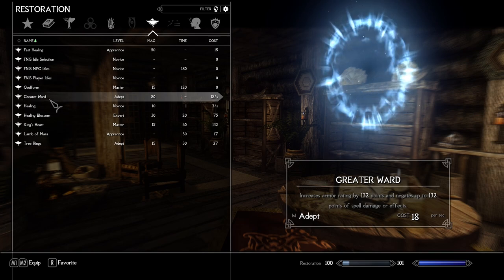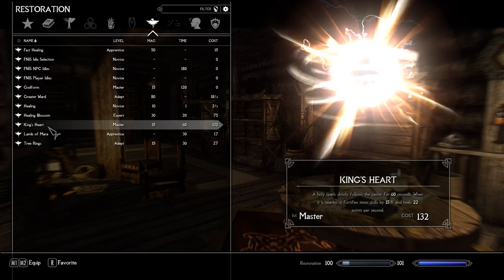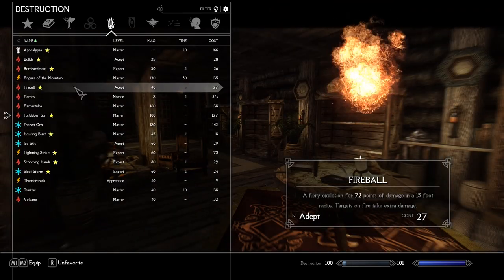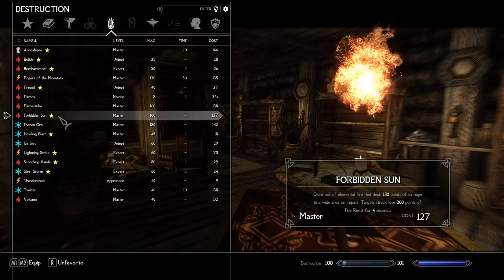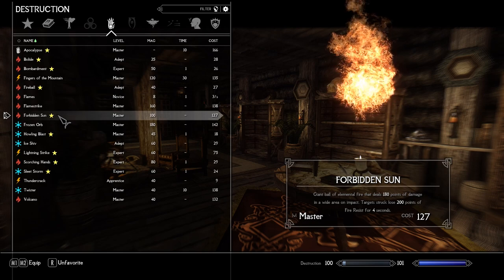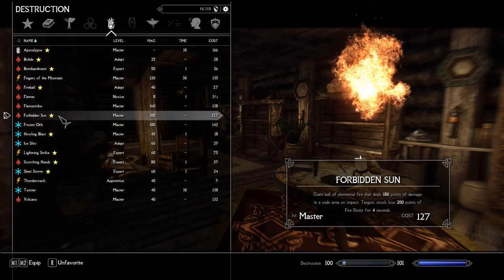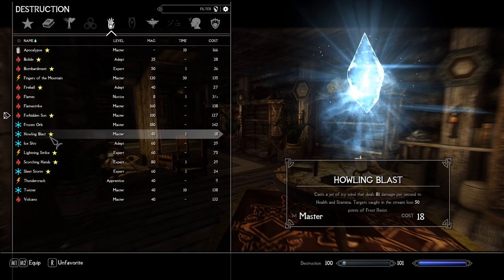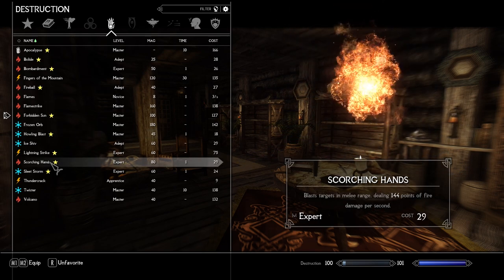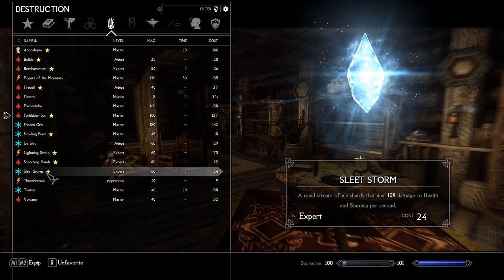Additional Restoration spells: obviously wards, to fight against strong mages; Fast Healing for fast healing; and King's Heart from the Apocalypse Restoration pack — a spark of light that follows you, healing you and increasing your skills. Destruction spells: Fireball is one of the great choices for Spell Scribe as it has area-of-effect damage. Forbidden Sun is a very powerful area-of-effect spell that also decreases enemy fire resistance — it is long to cast, so it is great to initiate combat and lower fire resistance ahead of your upcoming fireballs. Howling Blast is great against big groups of melee enemies, damaging them and rapidly draining their Stamina. Scorching Hands is very short range but very powerful. Sleet Storm is a great ice spell that fires a rapid barrage of icicles at long range.